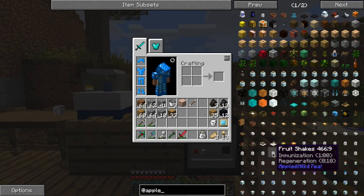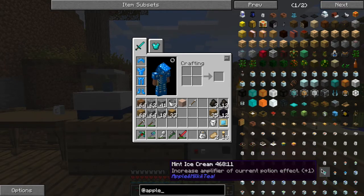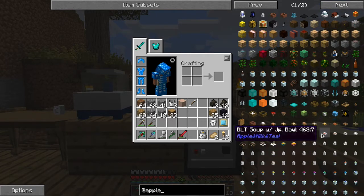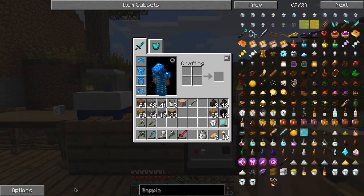Each of the different drinks has a potion effect. So if you look at this one here, this has got Night Vision and Regeneration. Immunisation. Soda water gives you Speed, etc. It's pretty extensive. All of the food items - mushrooms, stews and stuff - basically when you throw them on the floor, they don't initially stick to the floor, so you could push them around a little bit if you wanted to organise things. Looks pretty cool.